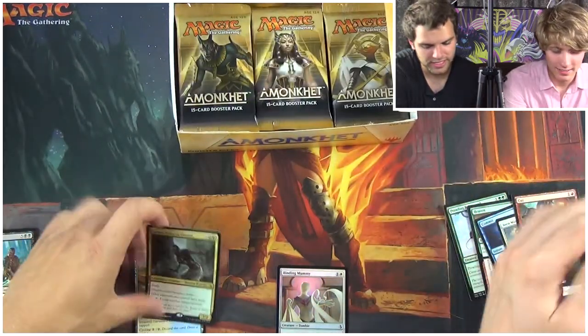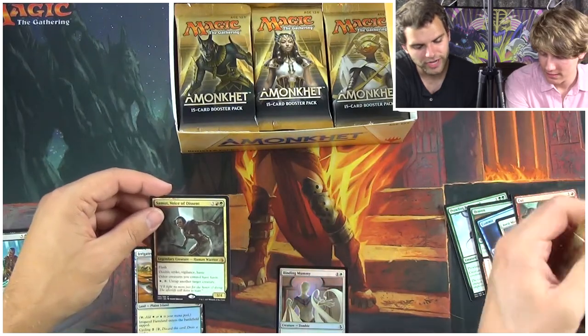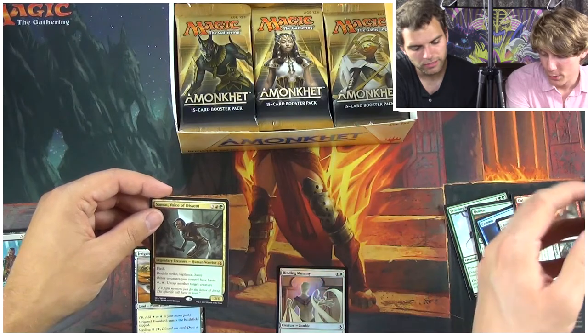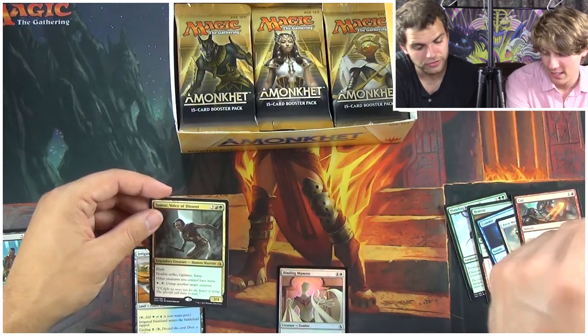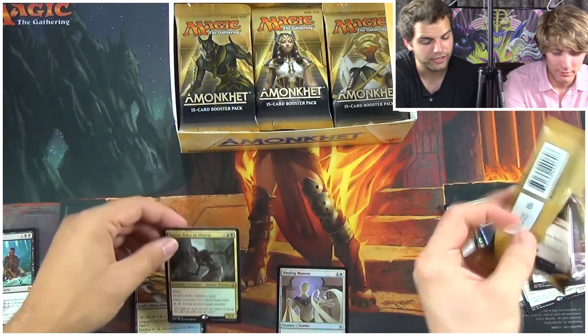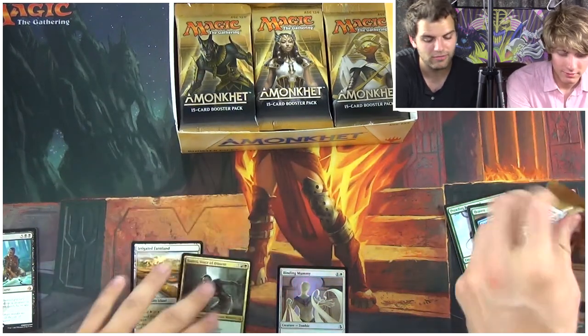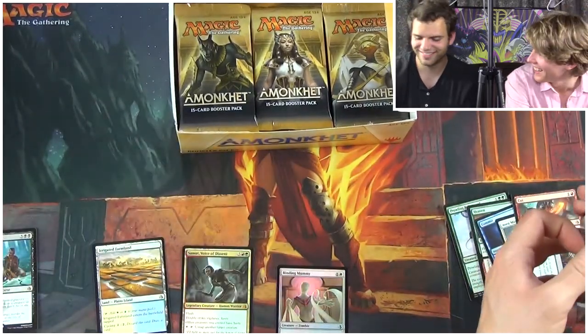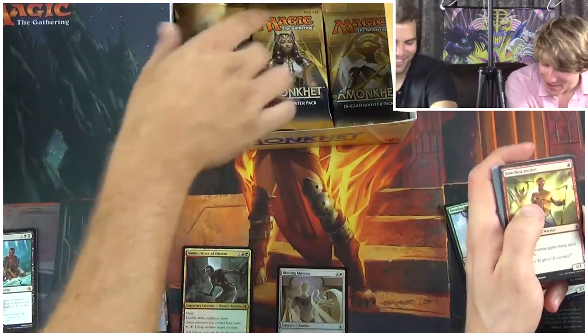Samut, Voice of Descent is a flash legendary creature — five mana, 3/4. The problem is it costs too much; if it was four mana it'd be good. He's got some sweet abilities: double strike, vigilance, haste, other creatures you control have haste, and untap target creature. What if it said target creature? He could untap himself — that'd be infinite untaps. You could just keep tashing.